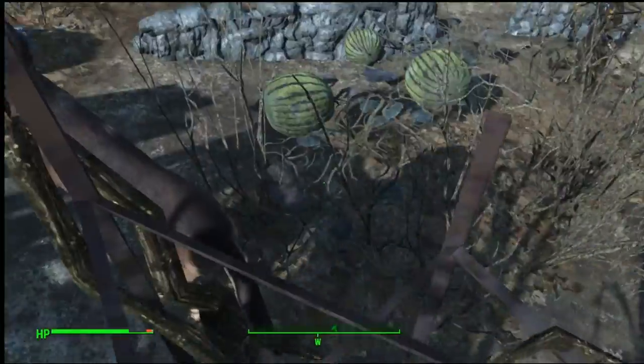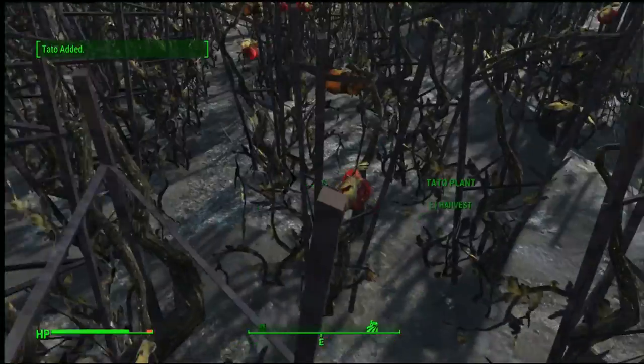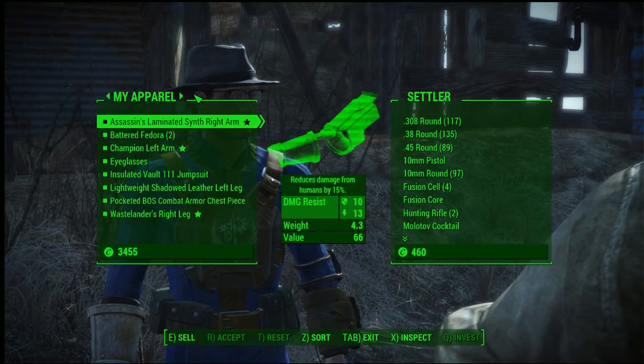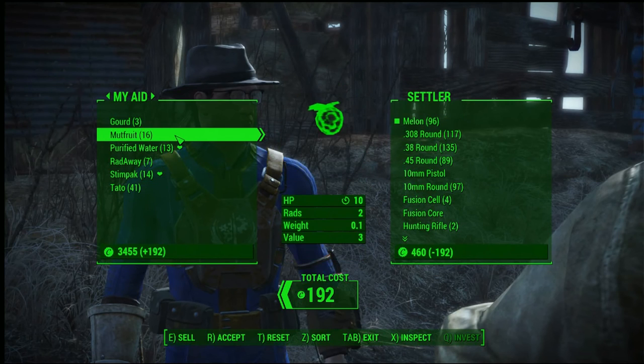There's even an NPC at Abernathy Farms if you're doing this before you have shops of your own in your settlements. There's also a diner somewhat near Sanctuary — it's closer to a drive-in settlement if you've unlocked that.